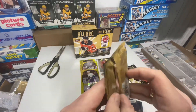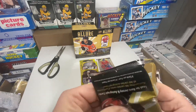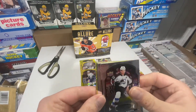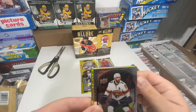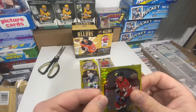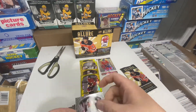Pack four — starting with the McKinnon base, Zemgus rookie base, Dylan Strome base, Dylan Strome base, and Alexander Alexiev yellow taxi, and a Sebastian Aho base. I only had one decent hit most of my two. All right, last pack.